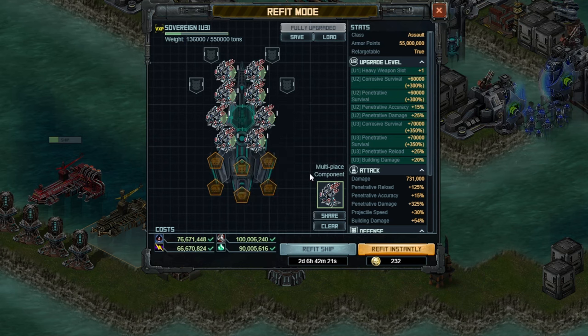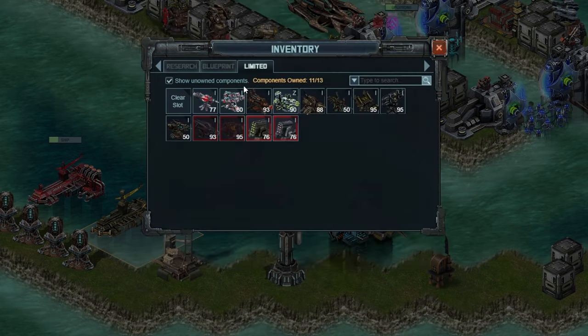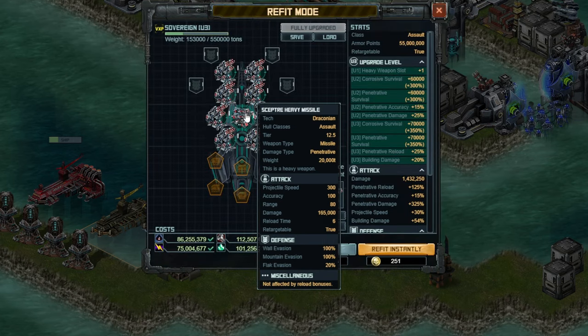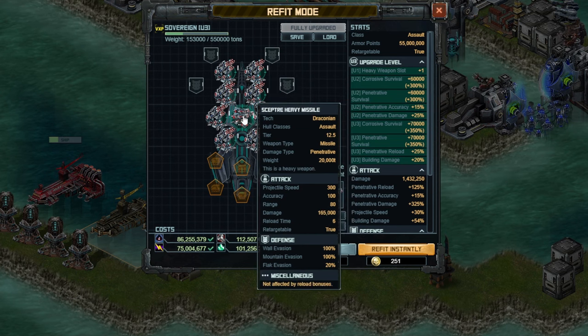You want to use the 8 regular weapons for sure. Notice that the range here is 80. For the limited weapon, you want to use the limited one from the Forsaken Mission for 8 million points. Same range, of course, with higher damage. The reload time here is 6 seconds compared to the regular one, which also has a reload time of 6. Note that the salvo delay will not be quite as relevant on the Heavy Missile.